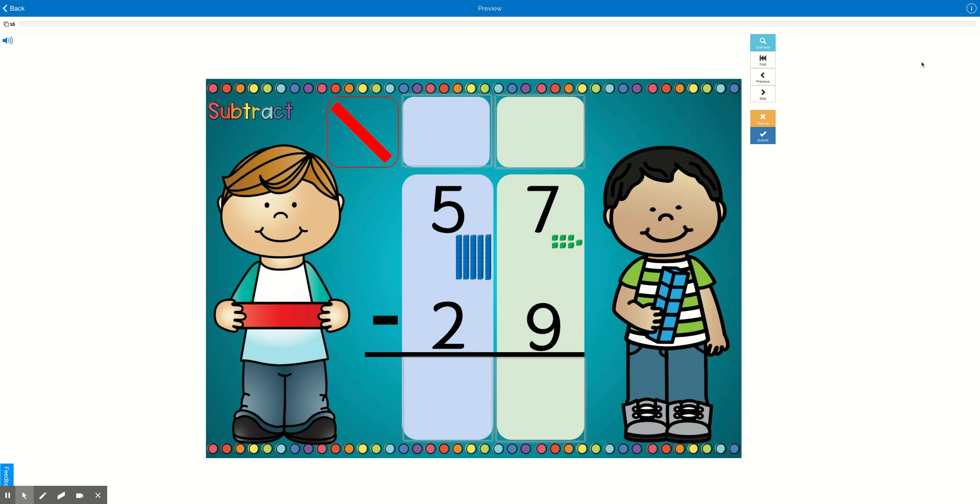In this deck, you'll be subtracting two-digit numbers with regrouping. Remember our saying: if there's more on the floor, we go next door and get 10 more.